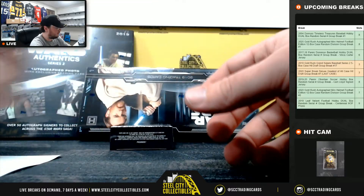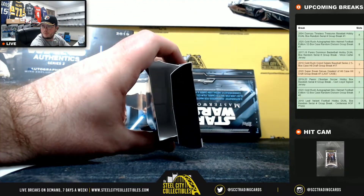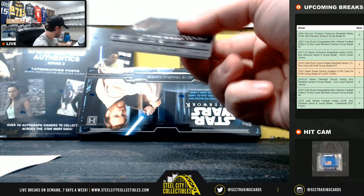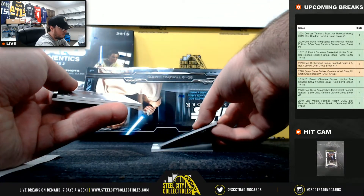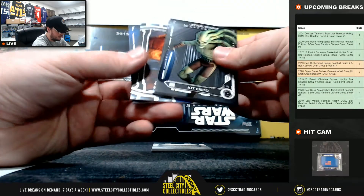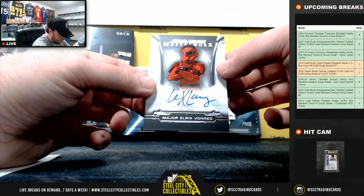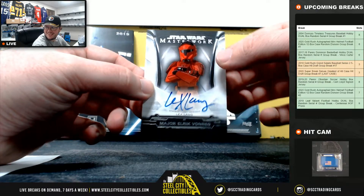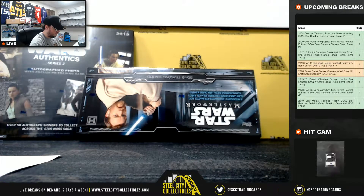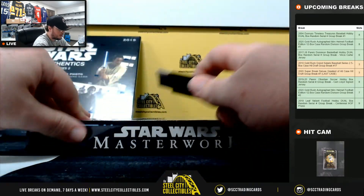Chewbacca, out of 50. Kit Fisto, Luke Skywalker number 2 of 99. Chewbacca, Kai Threnali, and we have Major Elric Von Regg — and that signature is Lex Lang. The letter L, going to Eric. Box number 2 here.